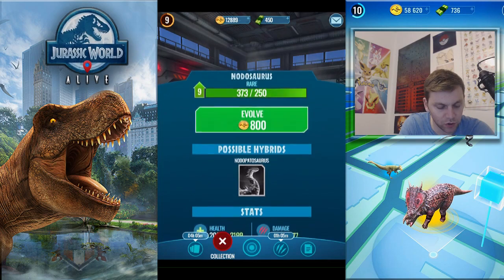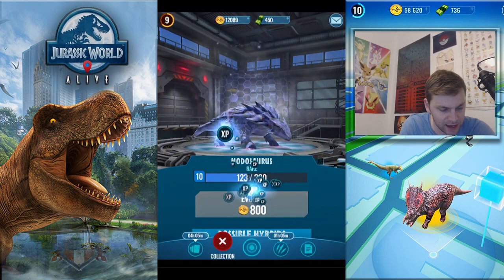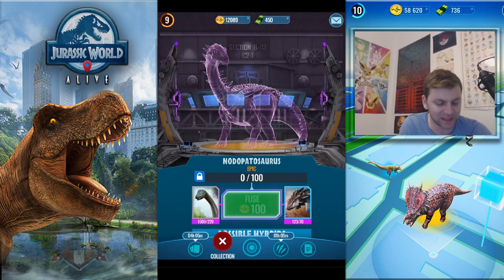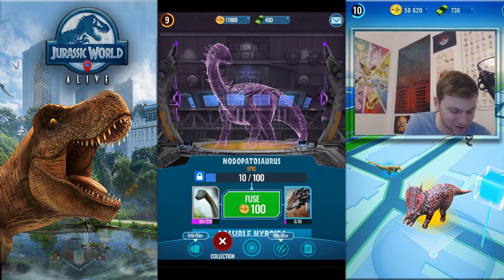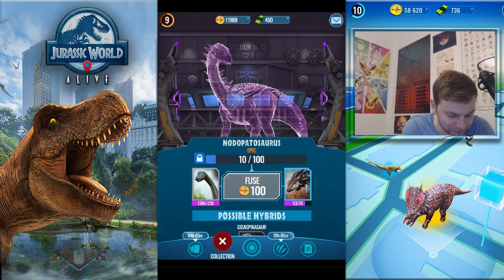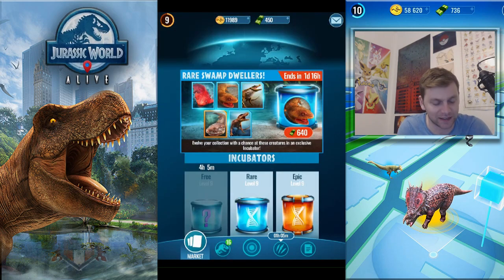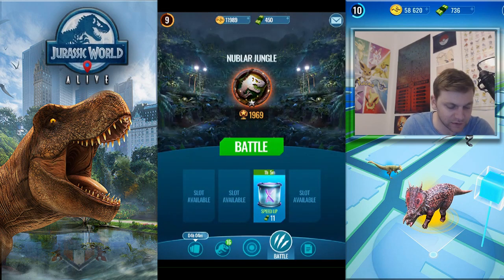Nodosaurus does have a hybrid form and I think we'll have enough to take him to level 10. Nodosaurus goes into Nodopatosaurus - we can find out now - Nodosaurus is now at level 10. Nodopatosaurus requires Nodosaurus... we actually have him, we just need enough DNA. I've heard some guys say they're only getting 10 DNA so we're still not getting Nodopatosaurus just yet, but as soon as we get a few more we'll have him. After that you can get Gigaspikosaurus, so hopefully we can find some in the wild on a big hunt this weekend.